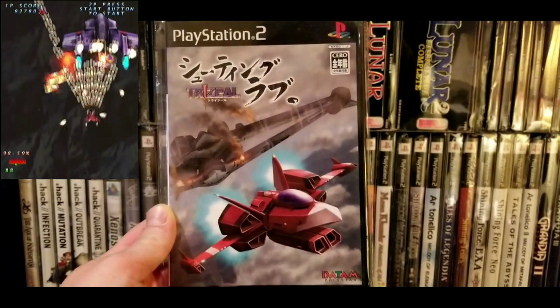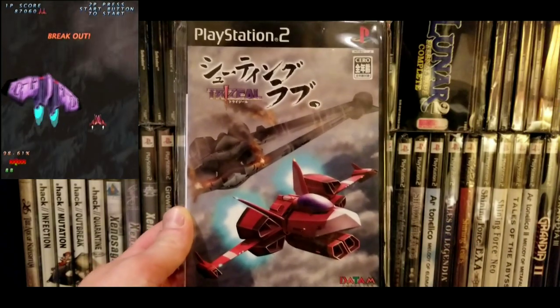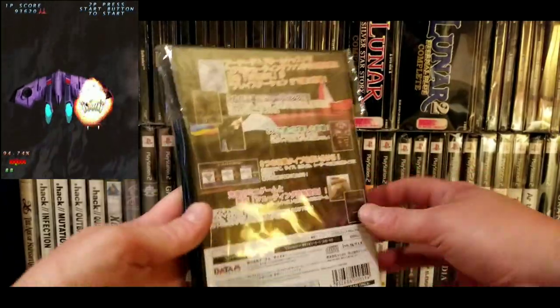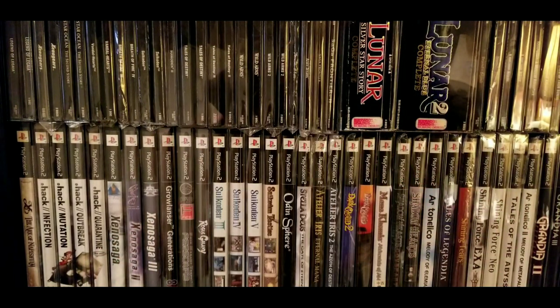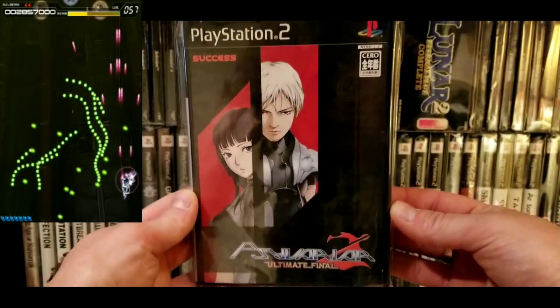This is another Triangle Service game — this is Trizeal. I'm pretty sure this was one of those doujin games; I think you can download it and play it on PC — go to Doujin Gravity or something and try it out. Trizeal was kind of tricky to find but wasn't super pricey — like in the $50 range. Pretty good shooter.